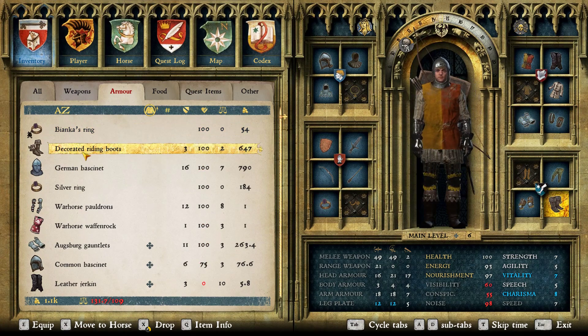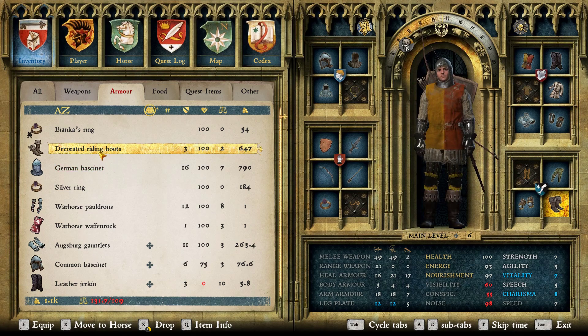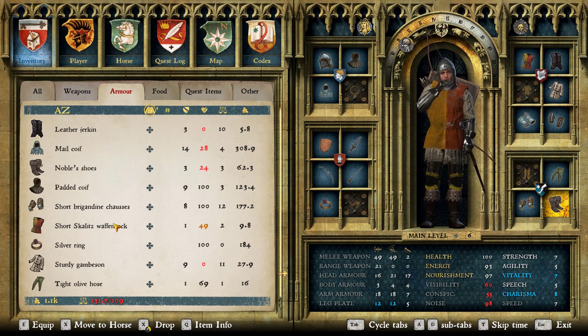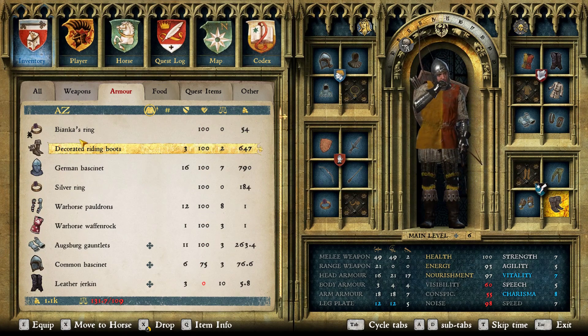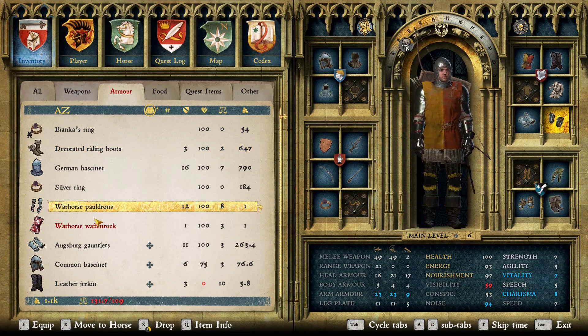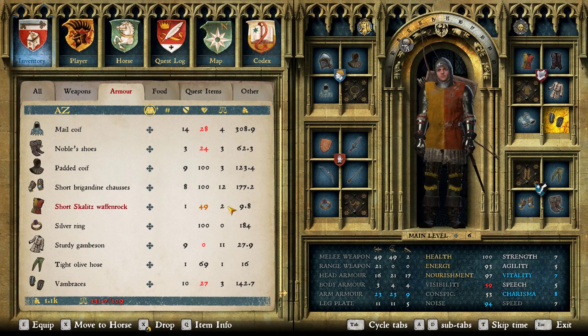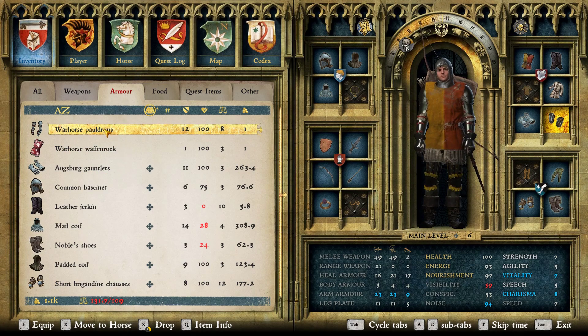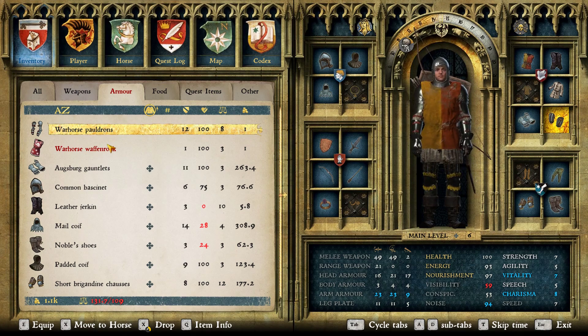I just want to get all the treasure maps done for now. I do want to compare my boots — noble shoes is basically the same thing. Warhorse pauldrons. What do I have on my pauldrons right now? The gauntlets, I guess? They're not worth money because it's all free stuff. Let's move to my horse.